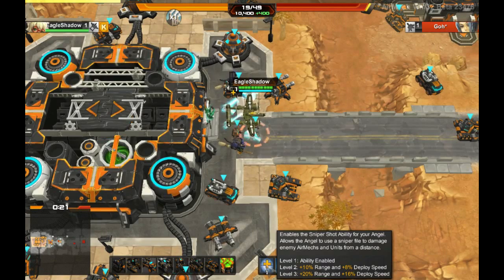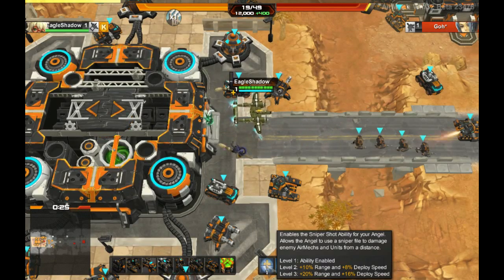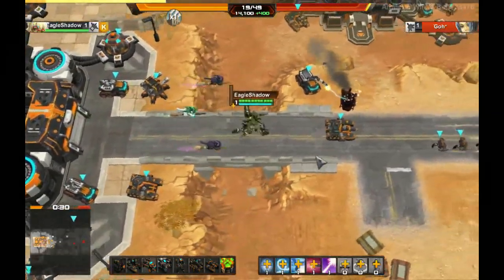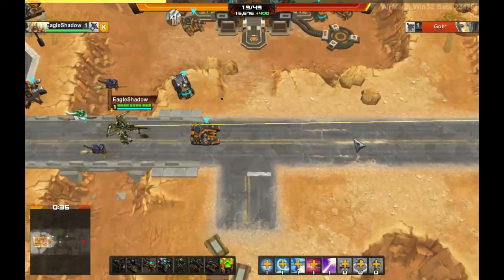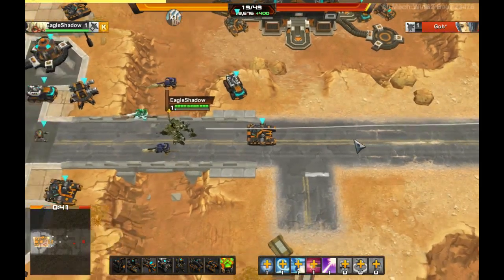You must be a certain distance away from the unit to focus, but if you are, it auto-locks on the targets and can shoot all the way across the screen. To shoot, you just land and hold down the right mouse button to aim, and then to start shooting, you hold down the left button and it will automatically shoot until you are out of energy.